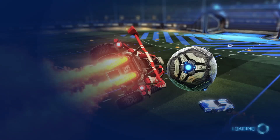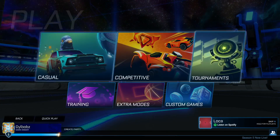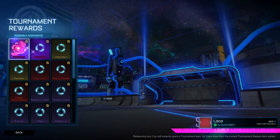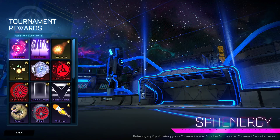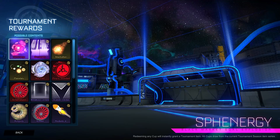Let's continue with the Season 5 breakdown. Before we go into the Rocket Pass, I'm going to show you the tournament rewards just because they're a lot quicker to show and let's get them out of the way. This is Sfenergy - it's a really cool goal explosion. It's the black market goal explosion and it's actually like the Ambustion boost, but a goal explosion - the goal explosion version of Ambustion.